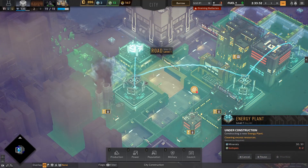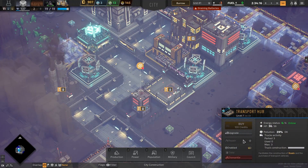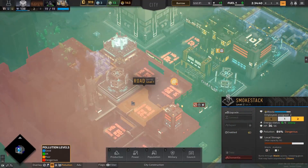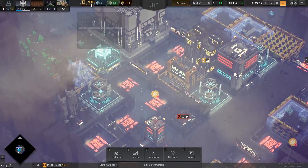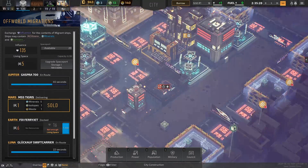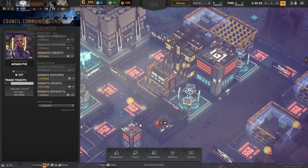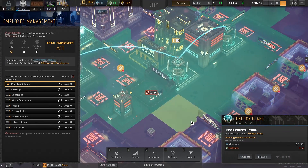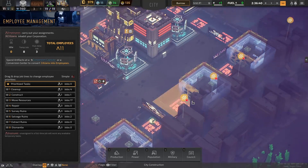We'll have to provide more power, but that energy plant is not being constructed — there are too many isotopes sitting there and someone needs to come over and clear that out. In the meantime, I'm going to shut down the trucks to save us some power. The smokestacks have plenty to burn, so we're all good there. We need more employees for the monetization station so we can bring in more cash. We have four of those, so we should be making plus four credits at all times.